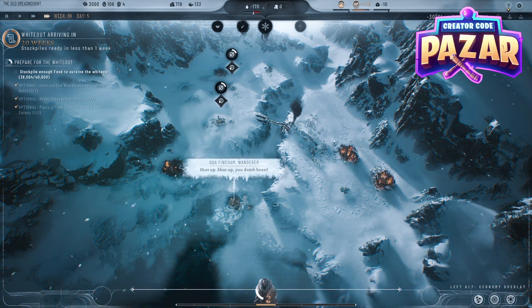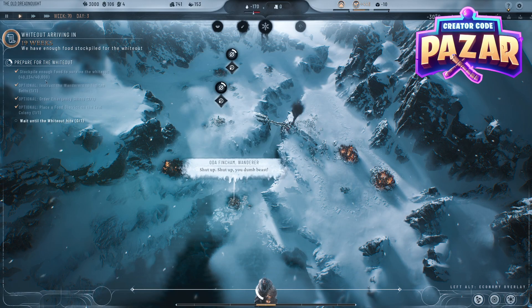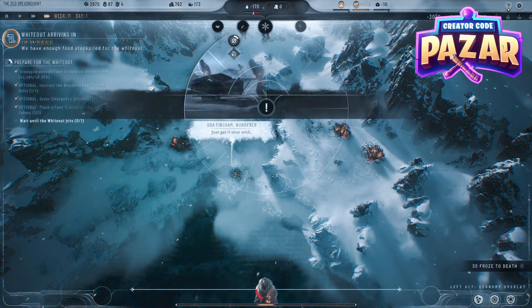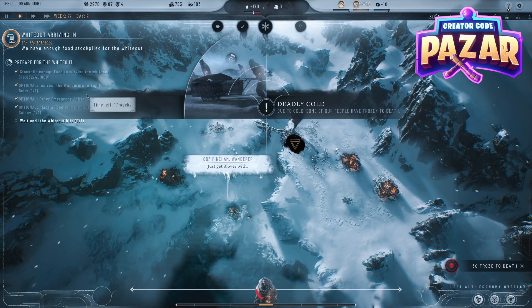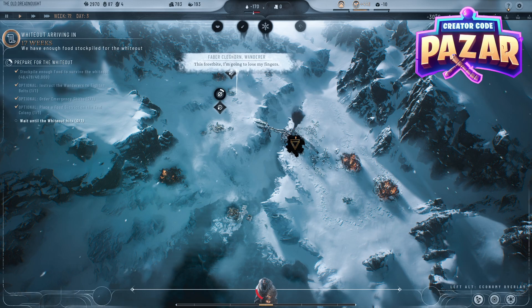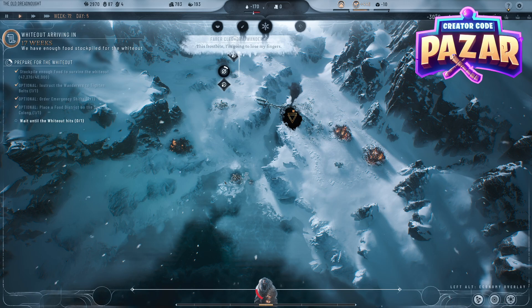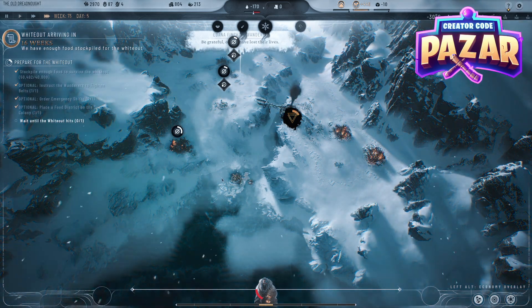We are very much okay and we've made it all the way to the whiteout. We have enough food and we should be able to just survive the whiteout. That is how you survive the whiteout and the prologue in Frostpunk 2. I hope this guide was helpful — it was meant to be kind of like a play-along walkthrough, and it took me a little bit to get this done, so I hope it helped.